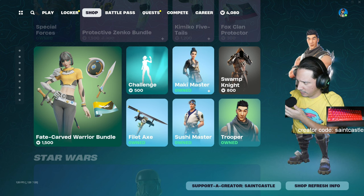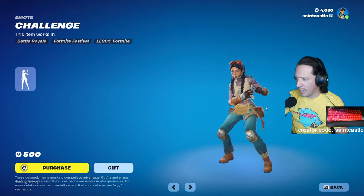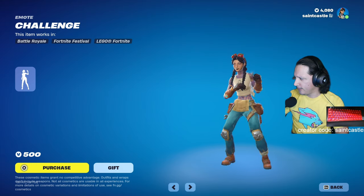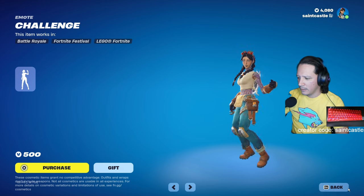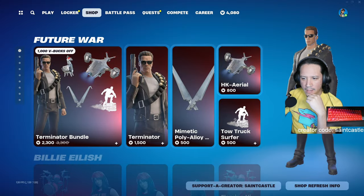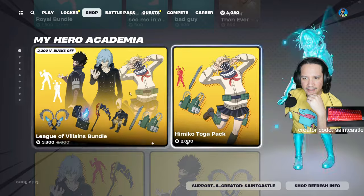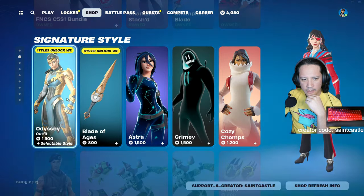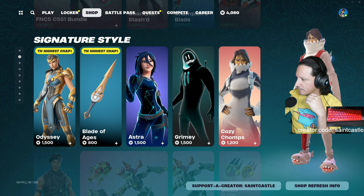The Star Wars and My Hero Academia stuff is brand new. I played the challenge dance and there was no music - it's all copyrighted, so I really didn't care about it. Eventually I will get the Future War and the Billie Eilish, and My Hero Academia later on. The FNCS I feel like won't come out as much, so I ended up getting that. Also Odyssey, Blades of Ages, Astra, Grimy, Cozy - all good ones.